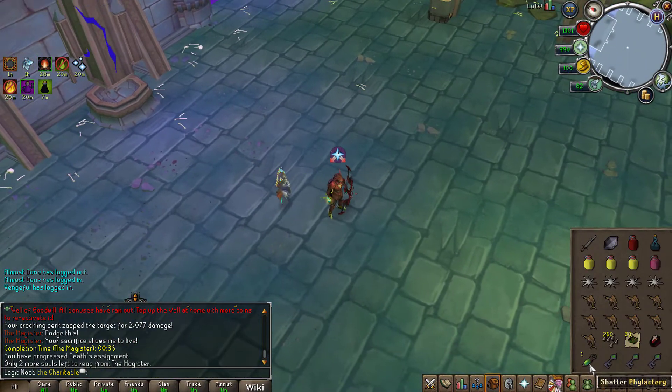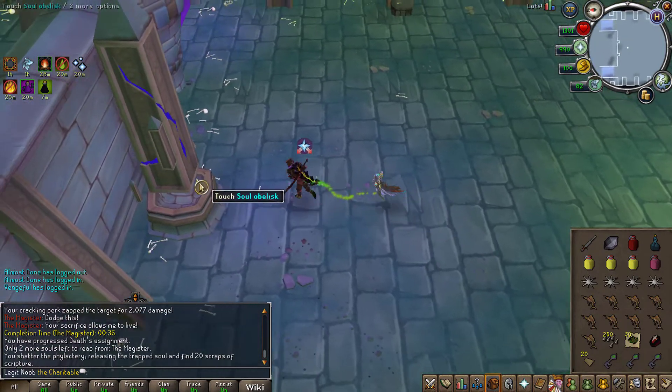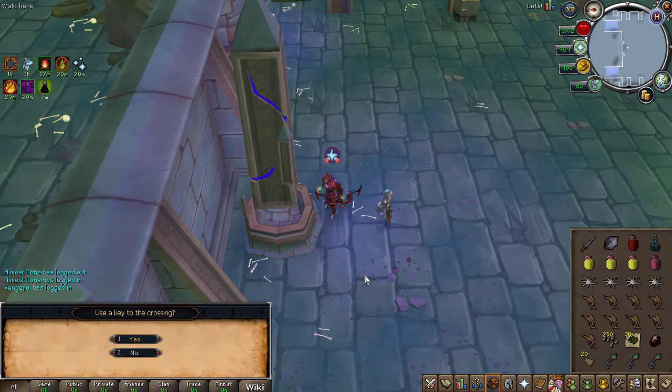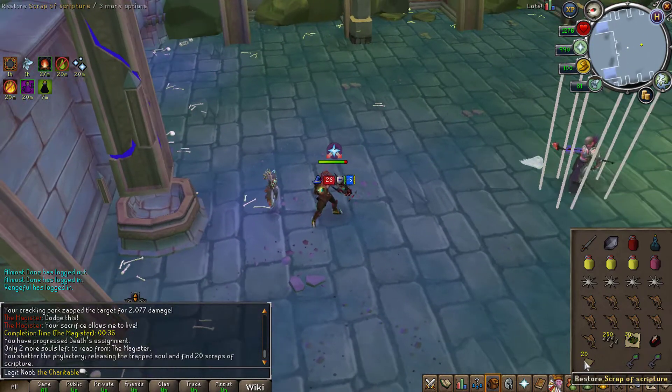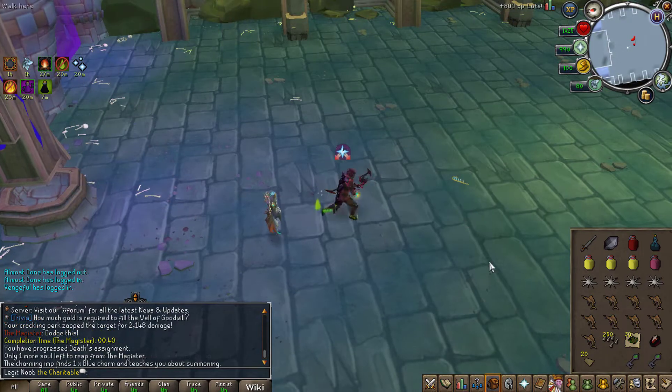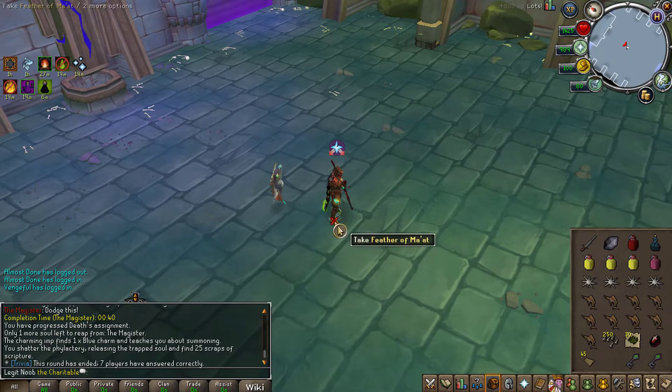Decided to do some Reaper tasks and I just got myself another one of these Phylatras from one of the Magisters, giving me another 20 scraps of the scripture, which is very nice. I believe I almost have enough to make one sword or one Kopesh. We got a back-to-back one of those for another 25 scraps — not too bad at all.